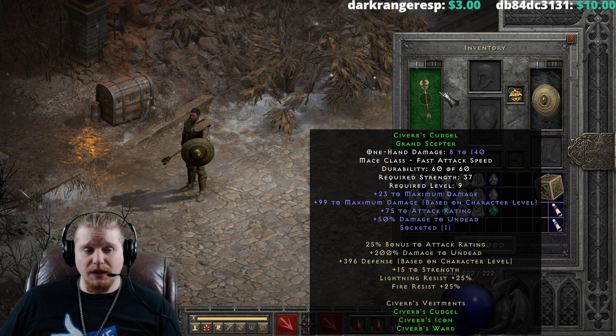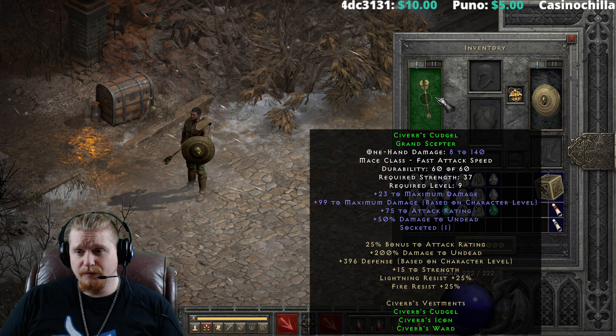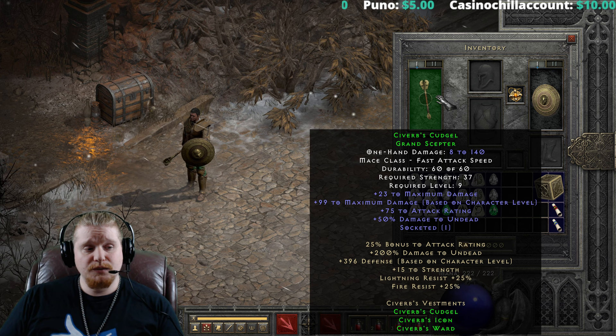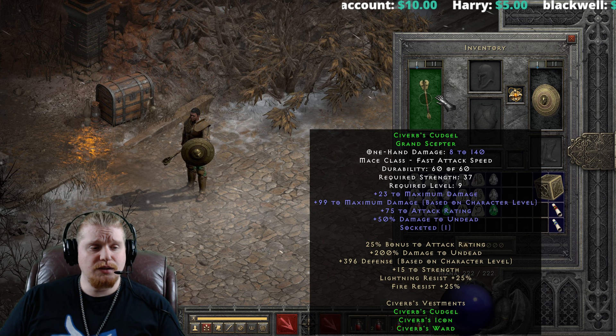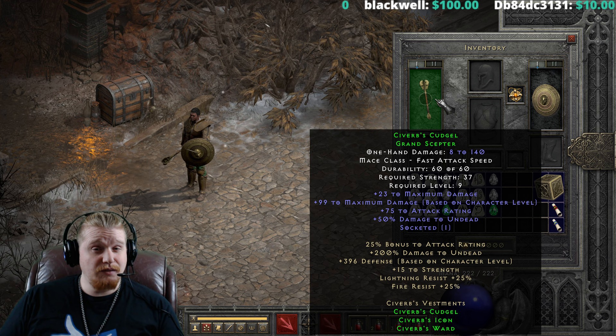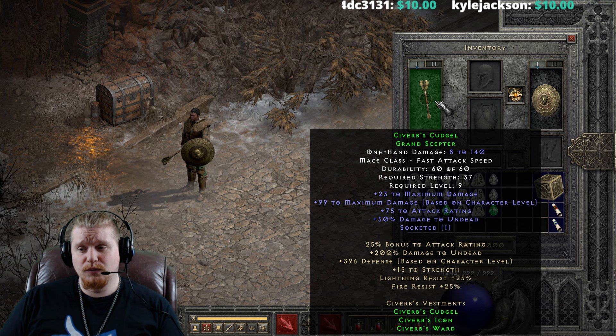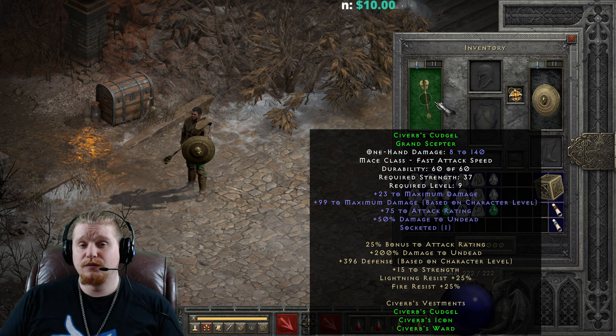So right off the bat, let's take a look at Sivirbs' Cudgel. It has a damage of 8 to 140 at maximum, and 8 to 36 at minimum. This has to do with the maximum damage effect on the weapon, along with a maximum damage based on character level. It has a fast attack speed and a 37 strength requirement with only level 9. It has a variable maximum damage of 17 to 23, which means it does have a perfect version — a perfect Sivirbs' Cudgel would be 23 max damage. We also have max damage based on character level at 1 per level, up to 99. So at level 99, you're rocking plus 99 maximum damage, with the plus 23 already on the item, for a total of 140 maximum damage — which is pretty darn beast.